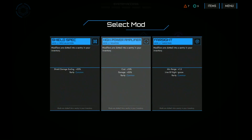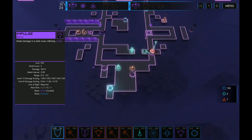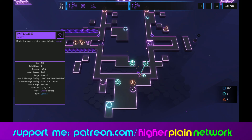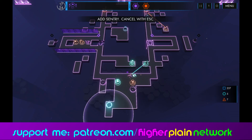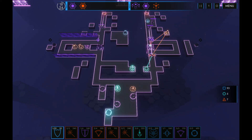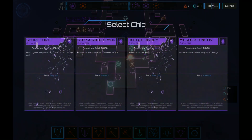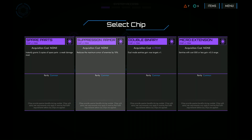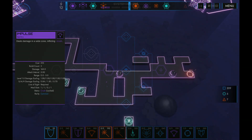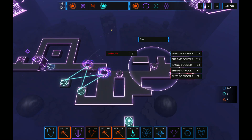The boss battles in Sentry System operate like mini puzzles, using all of the map elements. For example, the second boss has an electrical barrier, with mini enemies that siphon energy from batteries to keep the shield powered. You need to place towers to intercept those mini enemies while charging the batteries with electrical turrets, then connect the batteries to the boss's panel to overcharge and blow up its electric shield, leaving it vulnerable.